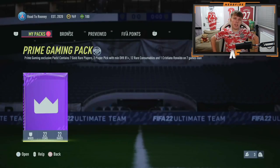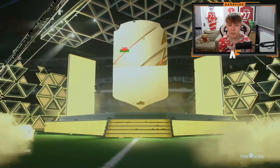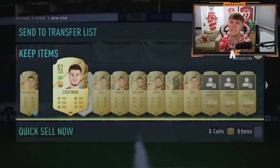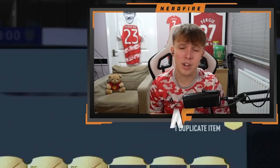Shout out to BK Brad — prime gaming pack number nine. Our best pull so far has probably been Bernardo Silva, maybe Immobile just above him in rating. On the front of this pack it's Gareth Bale. Player pick one is Coutinho — these player picks haven't been great. No promo players in packs either, but still takeable.